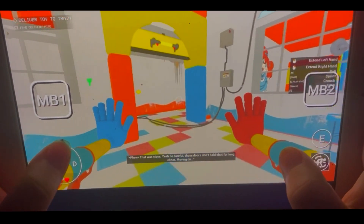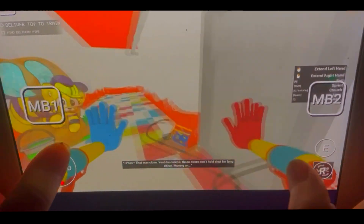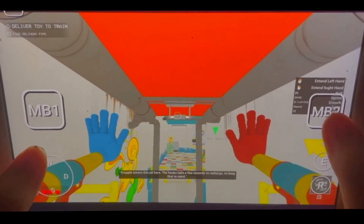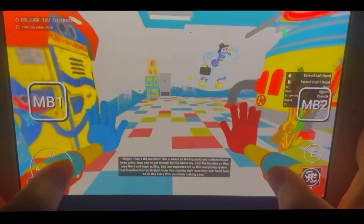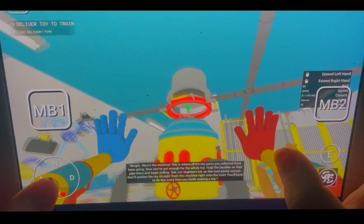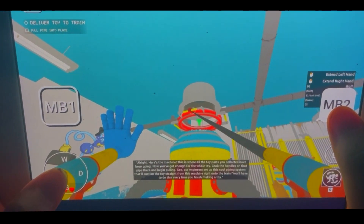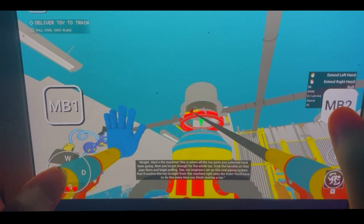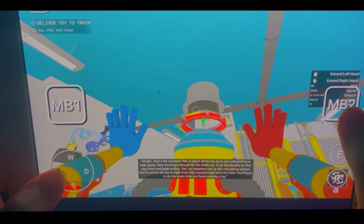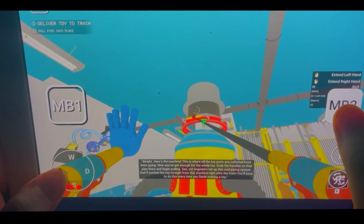Quickly! That was close. Yeah, be careful — those doors don't hold shut for long either. Moving on, grapple across this pit here. The hooks take a few seconds to recharge, so keep that in mind. Alright, here's the machine. This is where all the toy parts you've collected have been going. Now you've got enough for the whole toy. Grab the handles on that pipe there and begin pulling. Our engineers set up this cool piping system that'll suction the toy straight from this machine right onto the train. You'll have to do this every time you finish making a toy.